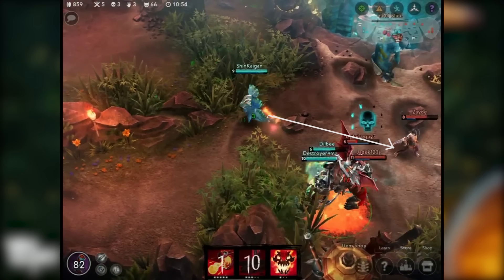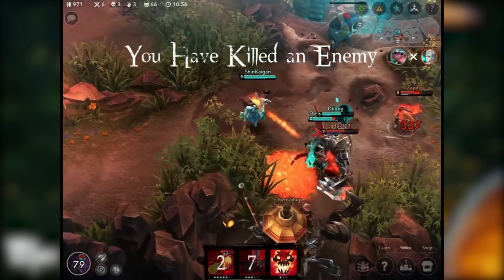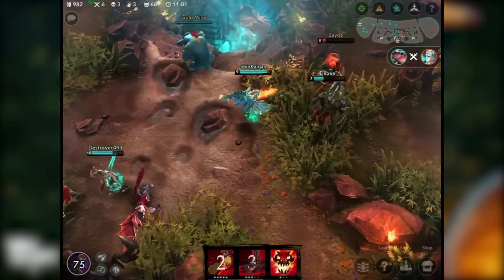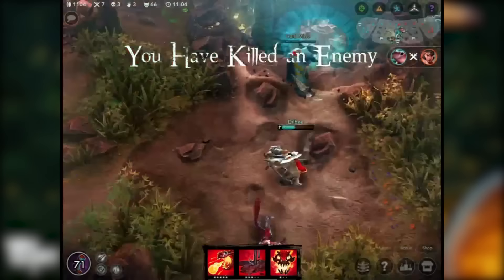Now at this point, Scarf has a clear path to Ringo, their primary damage dealer, and turns to focus the attention on him and quickly takes him out, leaving only the injured Glaive to run away. Now let's replay the teamfight so you can watch it in real time.